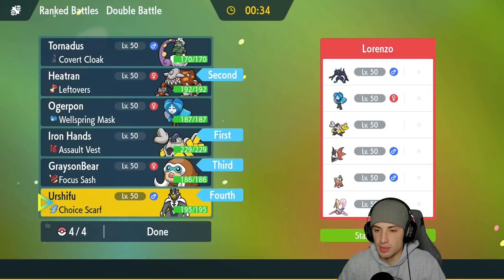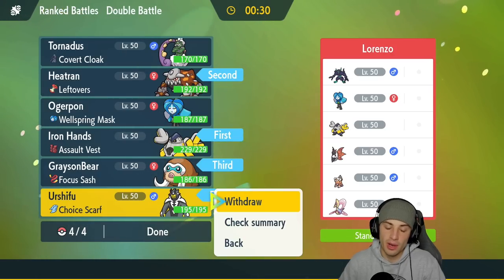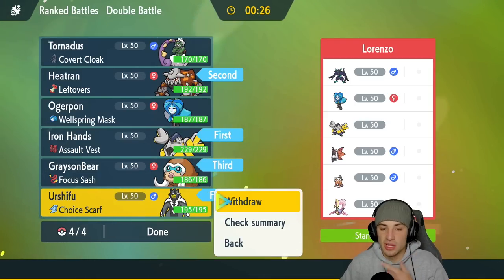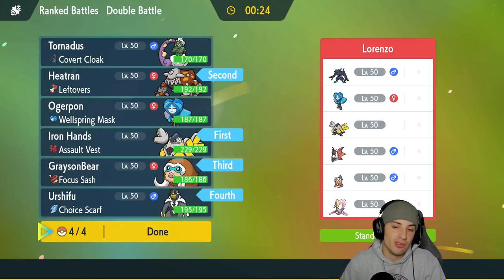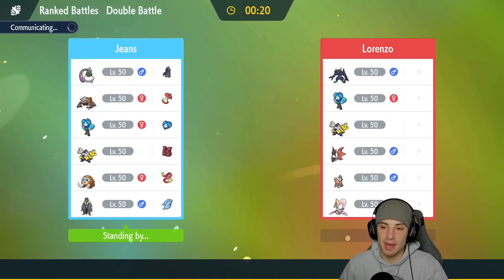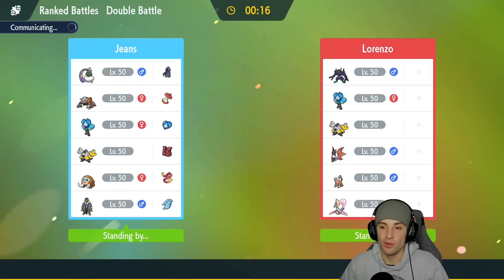The only thing we have to watch out for is Ogerpon with Water Absorb. I could actually go my own Ogerpon, but I just like having Choice Scarf Urshifu in the back end to outspeed and hit really hard. Just gotta keep in the back of my head not to Choice into a Water move if we don't know their Ogerpon is in the back, because that could just heal them up and get real ugly.